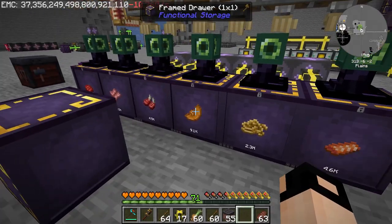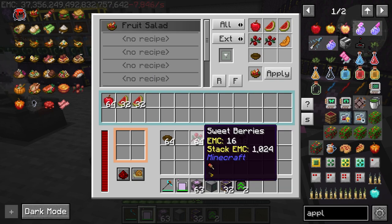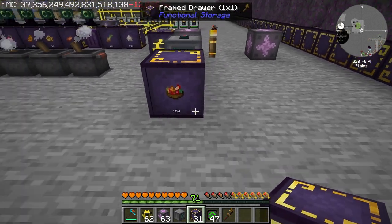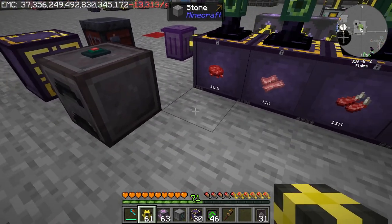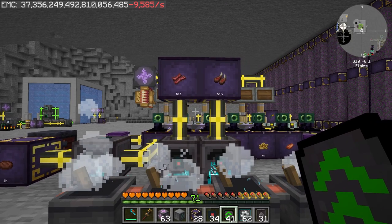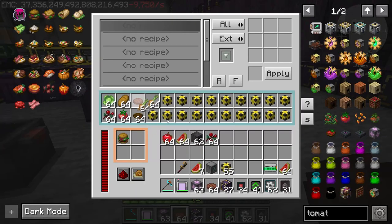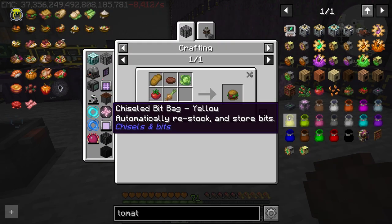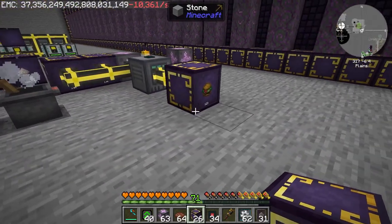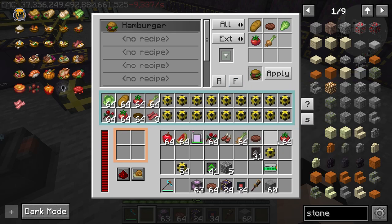Now let's get 2k of pumpkin slices, then apply a new recipe like I saw — fruit salad: one apple, two melon seeds, two sweet berries, one pumpkin slice, one bowl. Fruit salad is being made. Using our amazing netherite furnace to cook up some beef patty, some bacon and mutton chops. Fruit salad is done. Fill in the recipe and hamburger — input the beef patty. 2k hamburger done. Cooked bacon — bacon sandwich done.